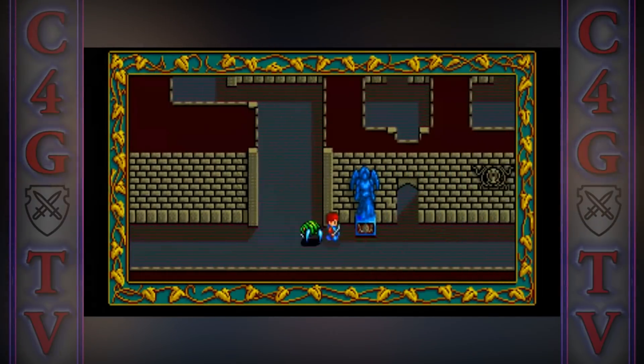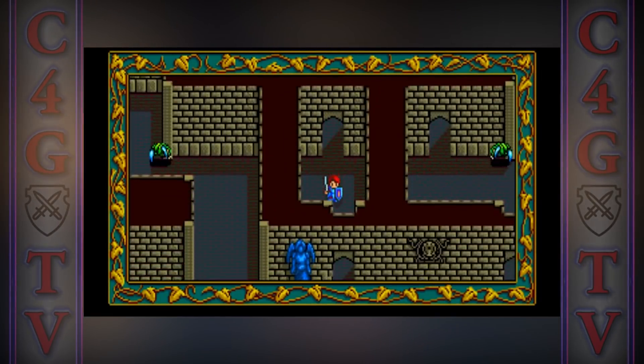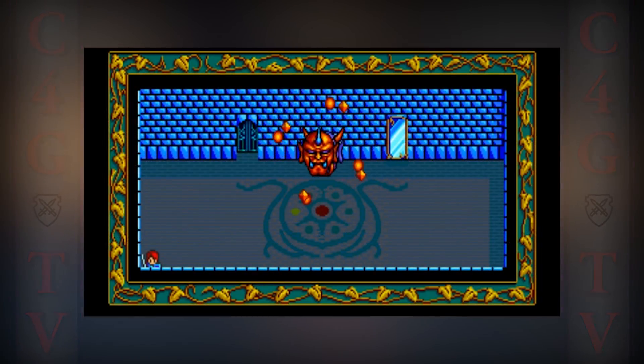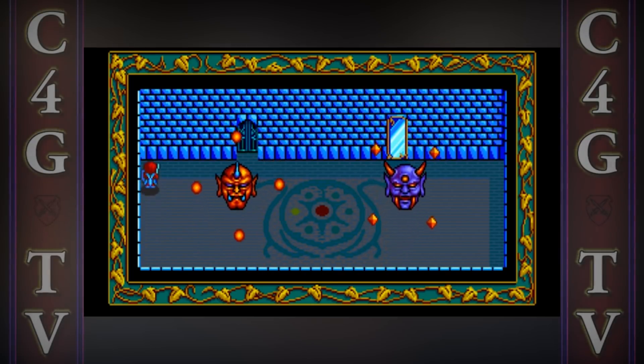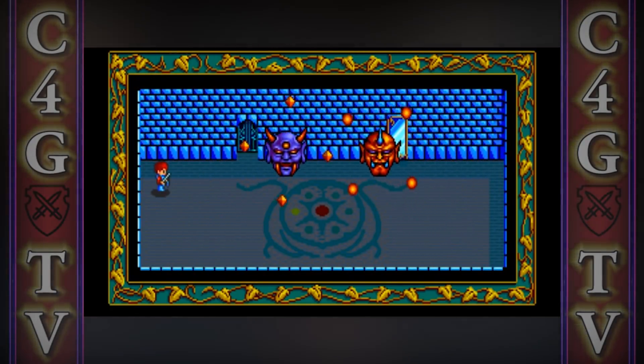The damage you deal and take depends on the angle you're bumping into your enemies. It sounds really simple, because it is, but Falcom — the developer of this game — was really creative when it comes to designing different enemy encounters. You really had to keep in mind the direction of your movement, especially in boss fights.